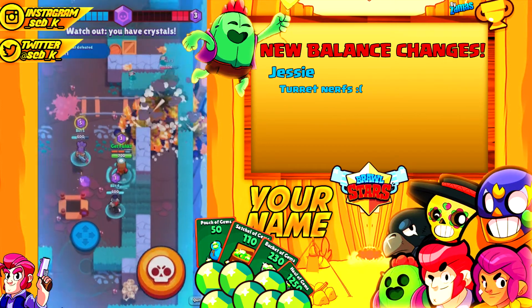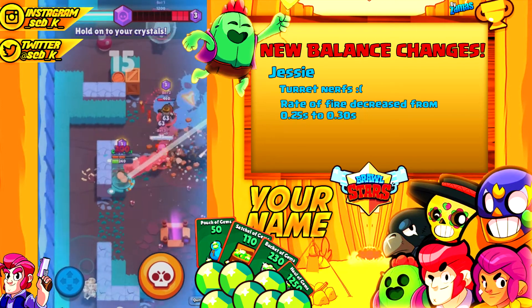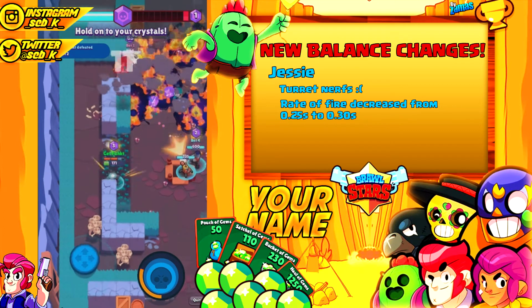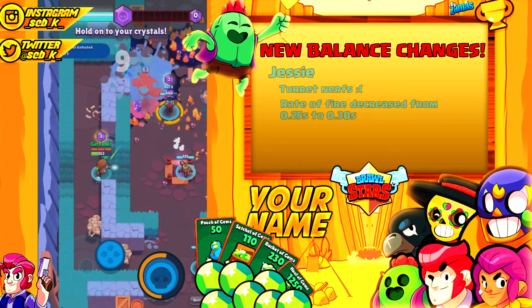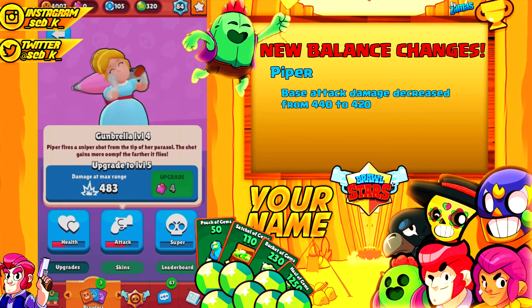Next we have Jessie, and her turret did get nerfed as it was a little too strong. Scrappy's rate of fire has been decreased from 0.25 seconds to 0.30 seconds — it's not a huge deal but it does make it noticeably weaker. Looking at Piper, she sadly got hit again. Her base main attack damage went from 440 to 420, a whole 20 damage loss per shot. I'm not sure why they keep nerfing her — I'm guessing their win rate data shows she's winning too much.